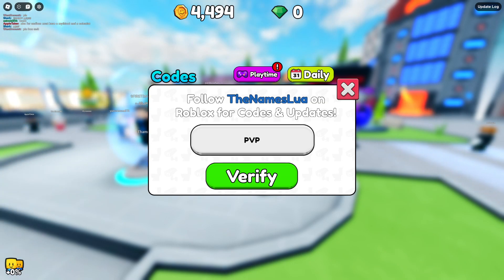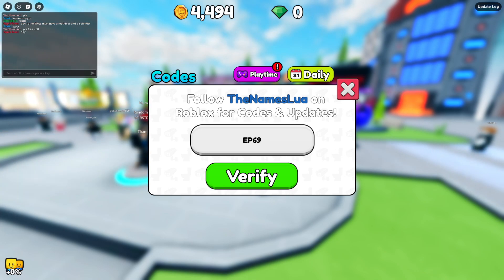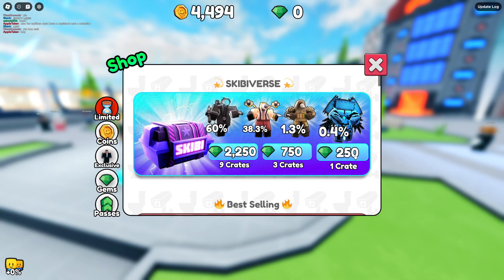The next code is Episode 69. As you guys can see I have zero gems — zero. I'll be giving away three of these crates.